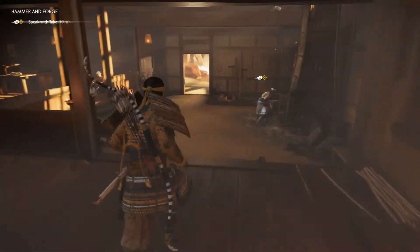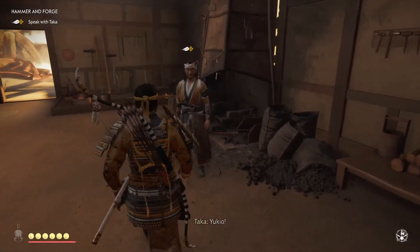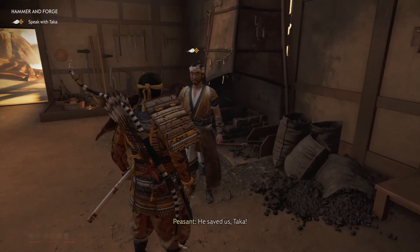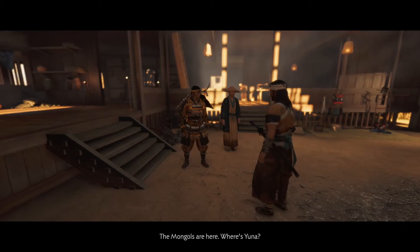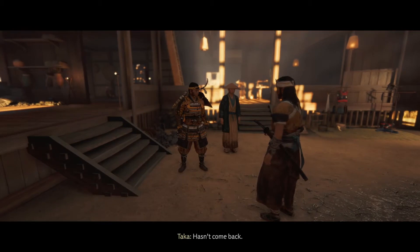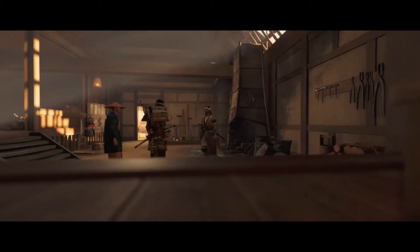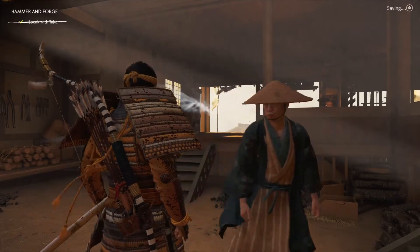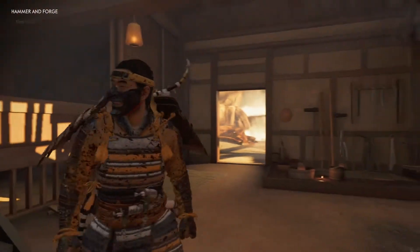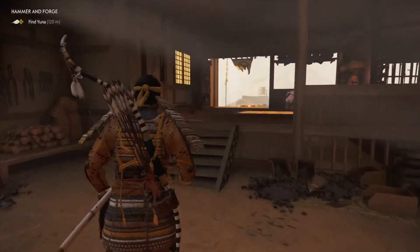We should be done hopefully. Let's talk to Taka. Yukio — he saved us, Taka! The Mongols are here. Where's Yuna? She went to get a family from the house across the river and hasn't come back. Damn. Don't light the forge until we come back. Let's find Yuna — why the hell would she disappear like that?